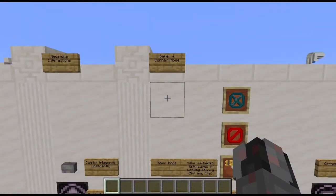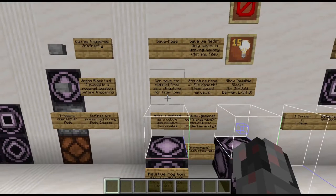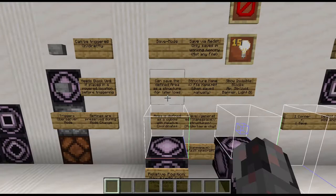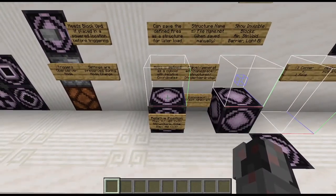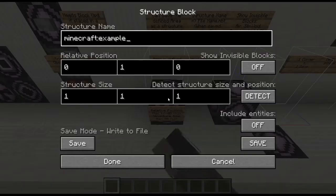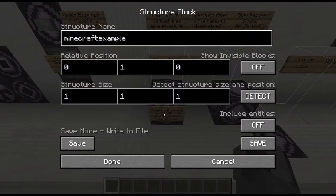Let's talk about the save mode and its supporting mode, the corner mode. What is the save mode about? It allows you to save a defined area as a structure for a later load. This area is defined as a cuboid using relative coordinates, which are those six fields. The first three are the relative position for the corner with the lower coordinates of that cuboid, in relation to the position of the structure block.